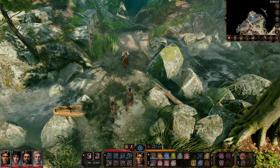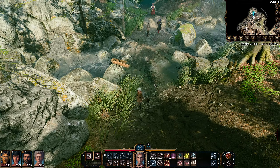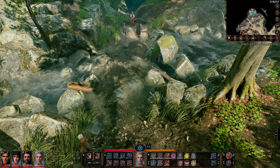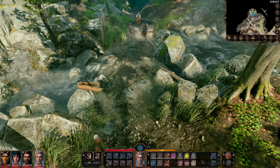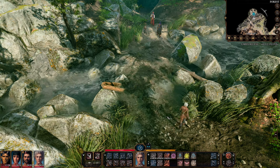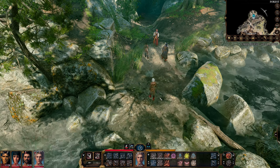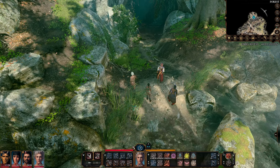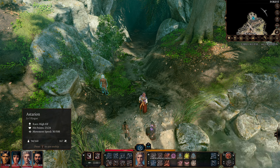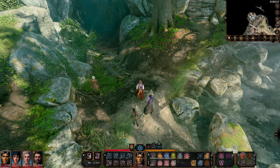Here we're going to get our first example of Astarion refusing to automatically walk through the river or any flowing water because of his newly acquired ancestry. If we have him run across here you'll see he starts taking what I think is going to be acid damage - yeah, he takes acid damage per turn because of something we haven't learned about in this campaign yet but we will in time.